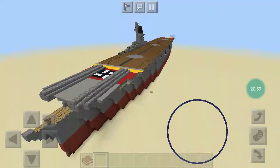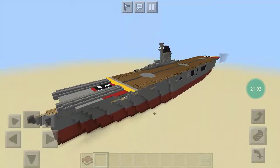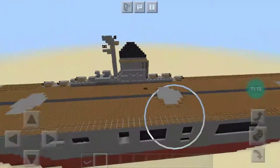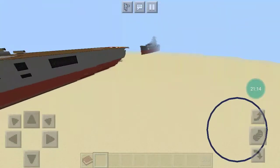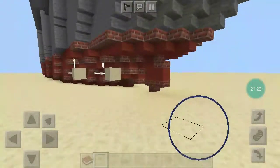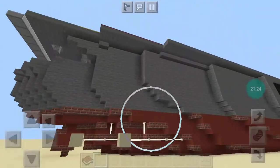Here is my KMS Graf Zeppelin — the first half-scale aircraft carrier I did. Obviously she really needs redone. I was still using stairs and slabs on this thing.